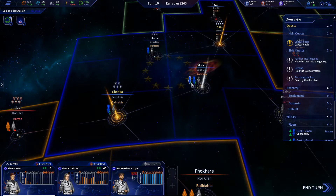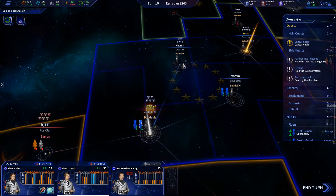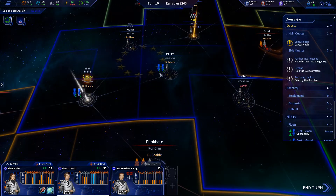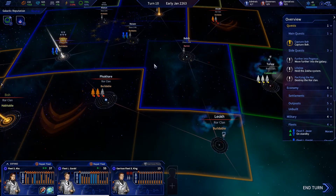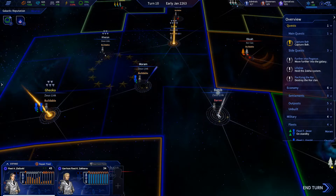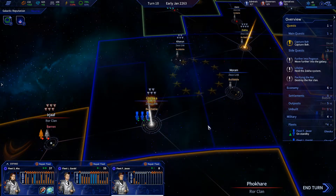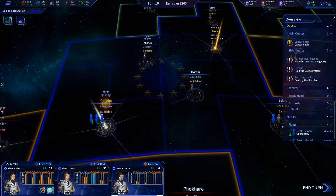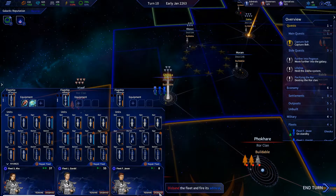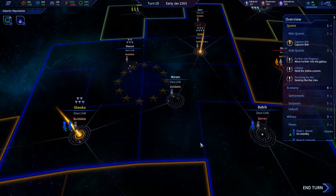I'm going to move them down to here now because nobody can get there, so there's no point keeping ships there besides the garrison. We have a 45 fleet I'm gonna move down here. I'm going to take this fleet and move them here. Actually, I'm just gonna disband him — look at him, he's got nothing. I'm really sorry, but that's just rough.